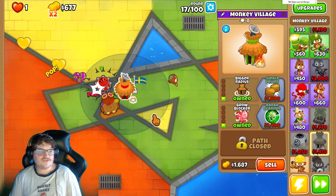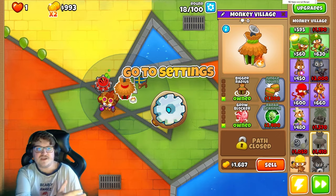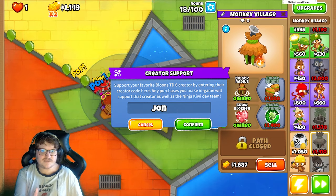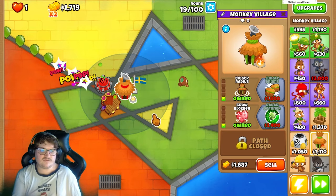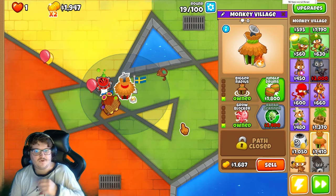I'm also gonna talk about how you can support your favorite creator in the shop — for example, by typing your creator code. So if you are a huge supporter of mine, you can type my creator code in the shop to support me as well.